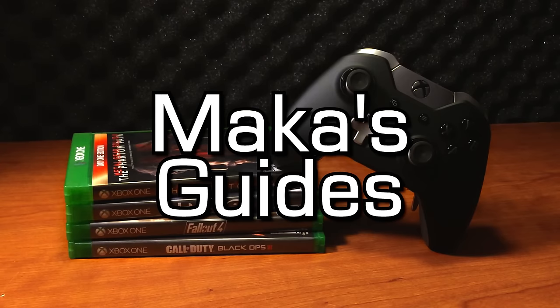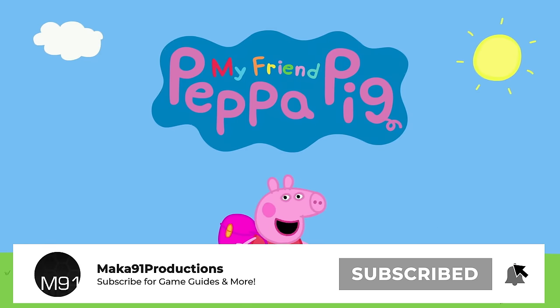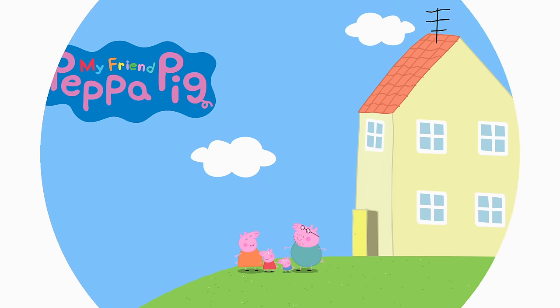Macca's Guides. Hey everyone, Macca here and the biggest game of the year just hit Xbox Game Pass. That game is My Friend Peppa Pig and I'm here to take you through the game to grab all of the achievements in about 45 minutes to an hour.